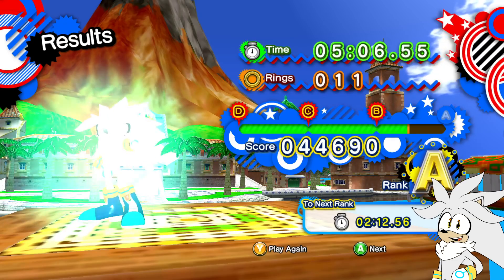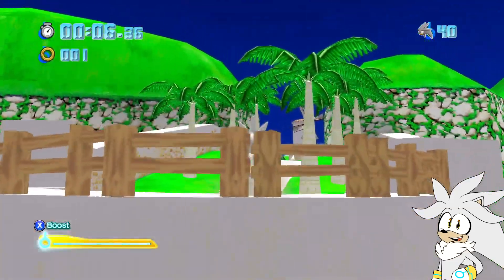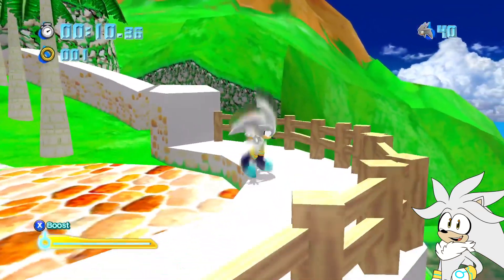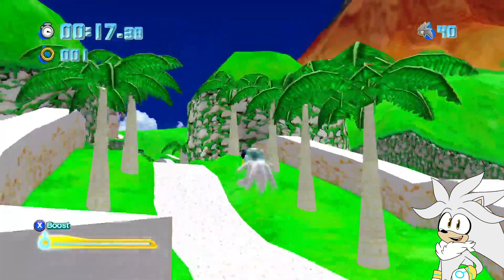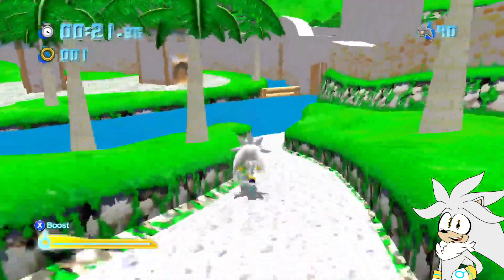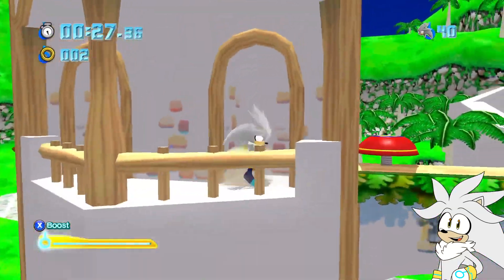All right, let's go to the other stage. Here we are now in Bianco Hills. Let's go ahead and get this ring right here. Nice. So as you can see, these are the only two stages. Oh, by the way, if you look right there you can see Delfino Plaza, which is always a nice little view. Unfortunately, this is the only other stage that has been modded in currently. I don't know if there will be any others added, but who knows — maybe there will.